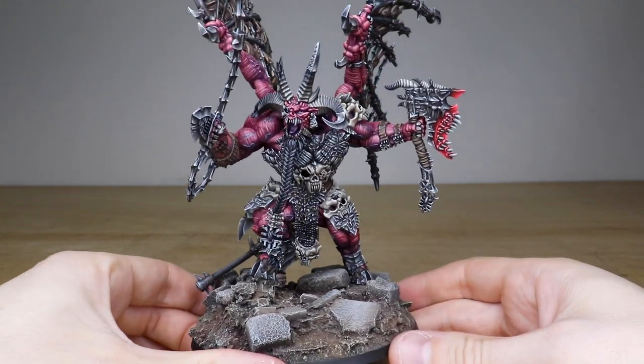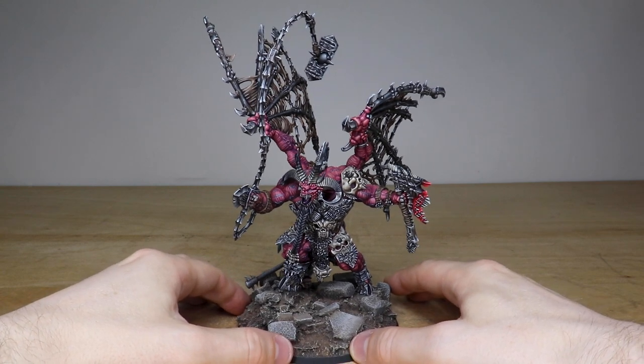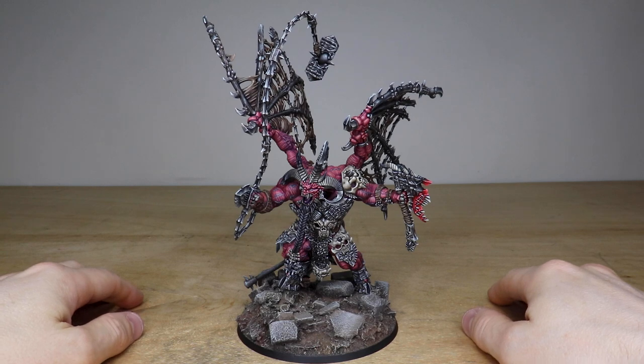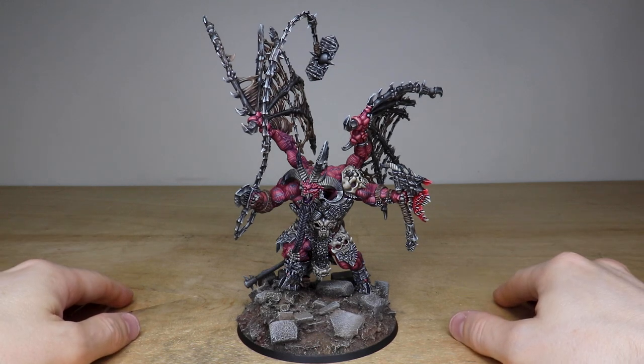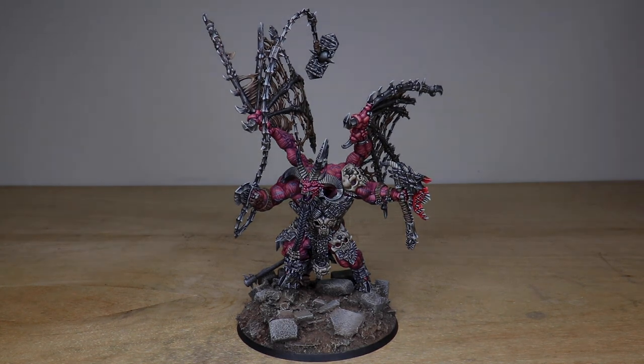Every little bit of detail on this beautiful model has had hours and hours invested into it. What an absolutely beautiful piece — it's now going to be sent off to our client. If you are interested in a Platinum character, feel free to head to our website and drop us a quote inquiry via the contact form. As ever — blood for the Blood God and skulls for the Skull Throne. Scarabrand is now off to ransack and pillage. Thank you for watching!